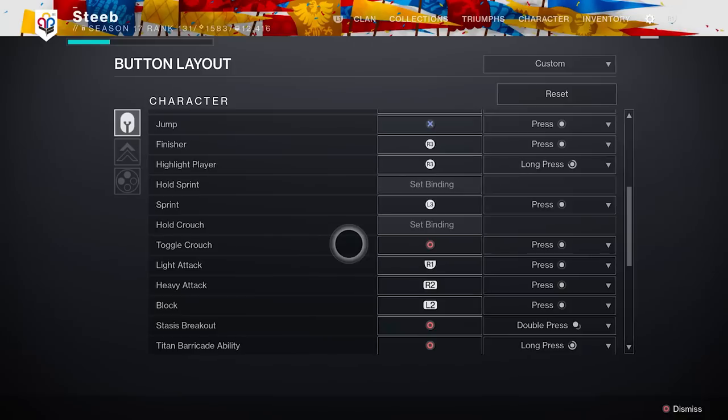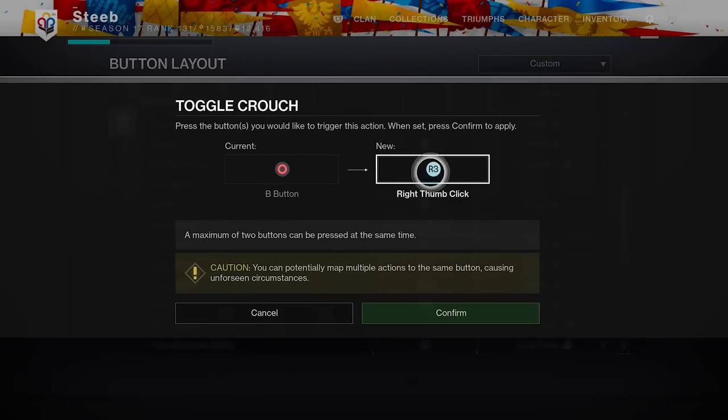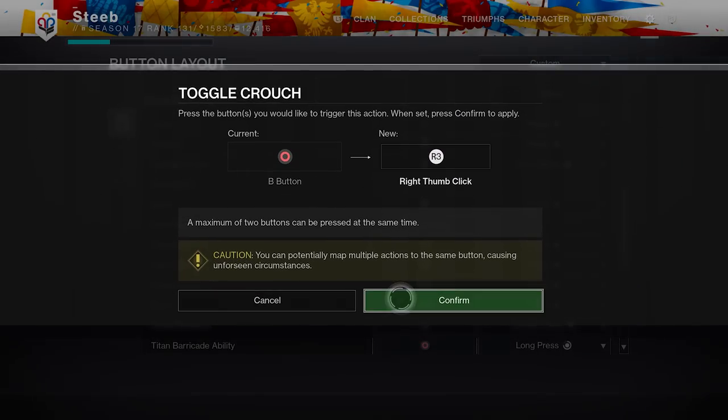The only other setup required is rebinding your crouch button to any other input, otherwise it won't work. This little trick has saved me multiple times.